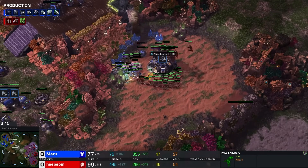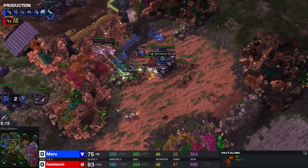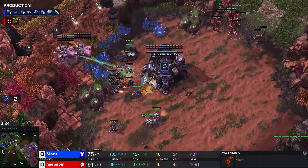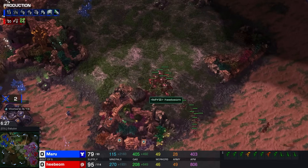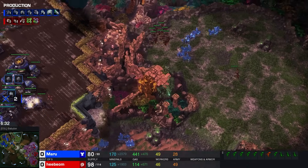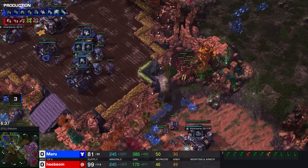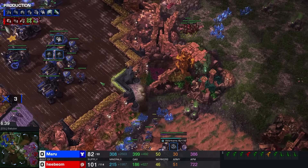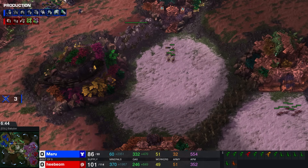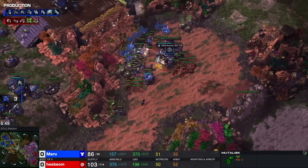This is just an all-in — a three-base, fake third-base Medivac all-in. He's going to be down 20 supply right now. There is a massive amount of units popping out — 30 Mutalisks, eight more Muras as well. This is huge, absolutely huge. Ragnarok is now realizing that he can't kill. Or at least he's going to have a difficult time killing. One more attempt — pops over in and doesn't really get anything.